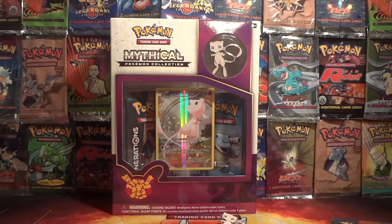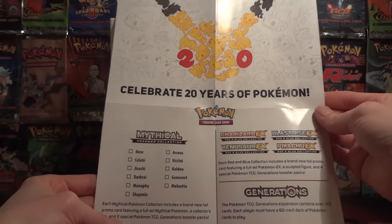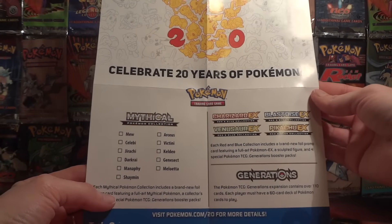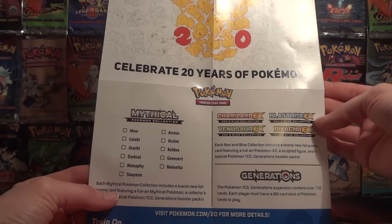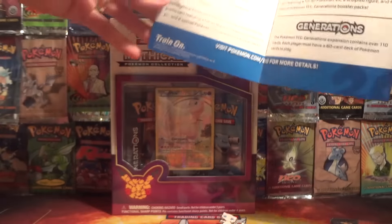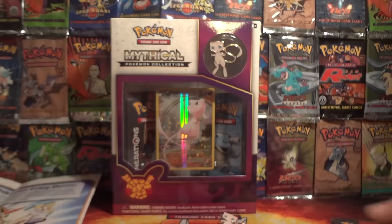There's an insert — Celebrate 20 years of Pokemon. It looks like there's going to be a whole series: Mew, Celebi, Jirachi, Darkrai, Manaphy, Shaymin, Arceus, Victini, Genesect, and Meloetta. Even Pikachu has a booster pack, though it looks like we didn't get one of those. We have two Charizards, one Blastoise, and one Venusaur. We'll certainly have to keep an eye out for all the other promos.